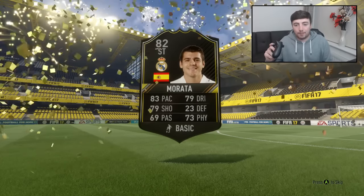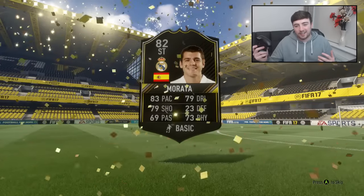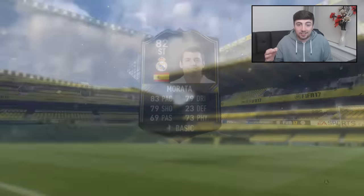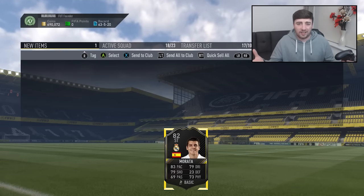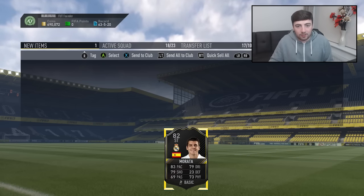We get Morata. I knew that was going to be Morata as soon as I saw the Spanish flag. 82-rated. Not one of the cards we're looking for. He looks like a decent striker in the game, but I don't think he's even going to be in with a shout of getting an upgrade this FIFA. So we'll recycle that card.